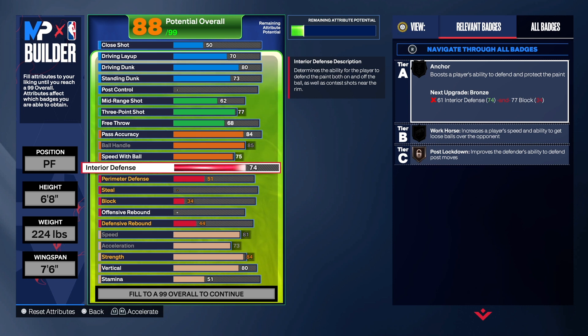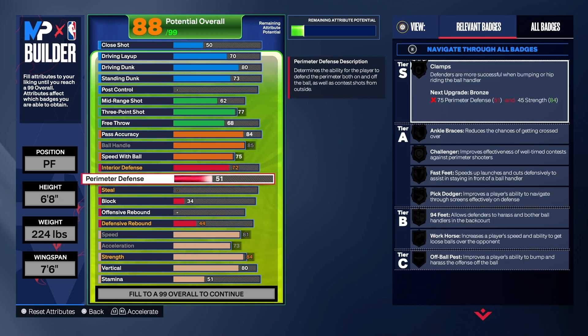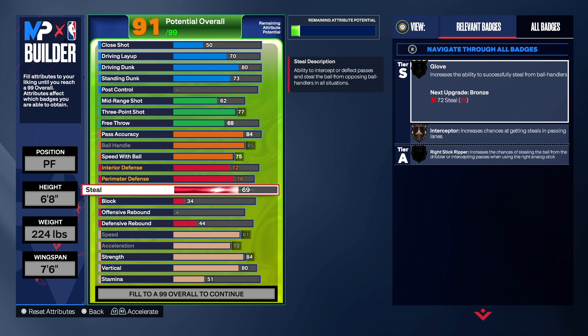For interior defense, I originally had a 74 for Post Lockdown but gave that up. We took it to 72 to free up points elsewhere — you can add it back if you want. For perimeter defense we have 76. If you take it too high it changes the build name to a Hybrid Defender, so be aware of that. The goal was to get Clamps, Fast Feet, and 94 Feet on this build.